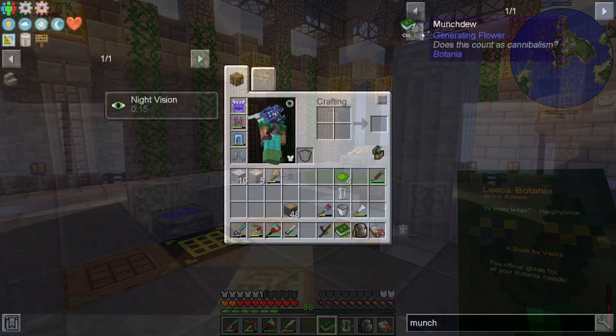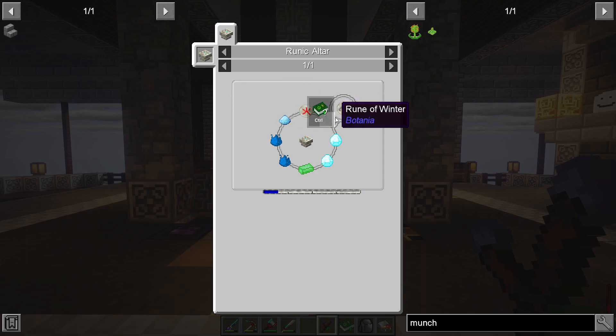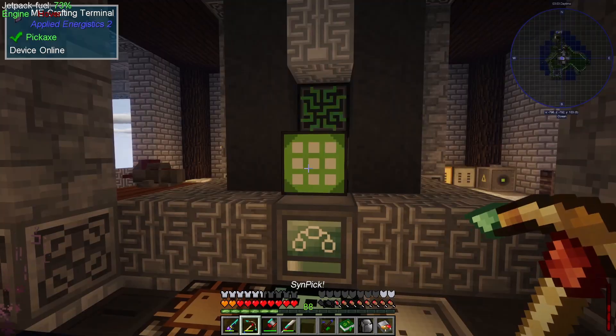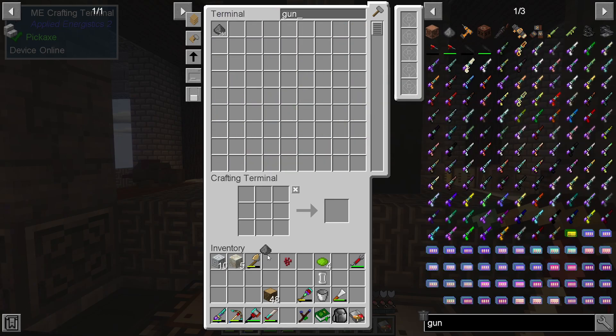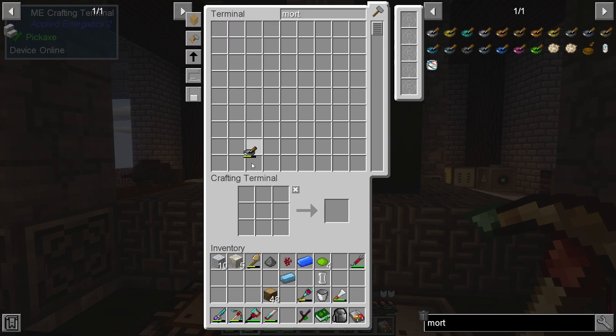We're going to go with the munchdrew first. The first thing we need to craft is a rune of gluttony, which is a bit complex. We're going to need a rune of fire, a rune of winter, some supreme essence. Let's start with the rune of fire — we'll need mana powder, a mana steel ingot, blaze powder, nether wart, and gunpowder. We've got nether wart, gunpowder, a mana ingot, and we'll also need to make one more mana dust with the mortar.